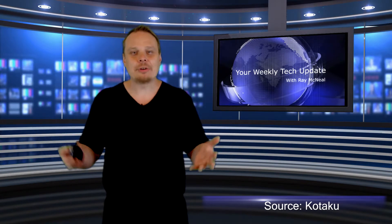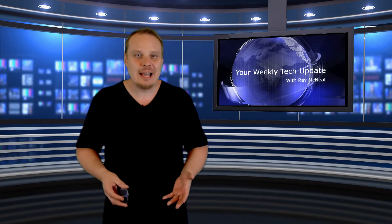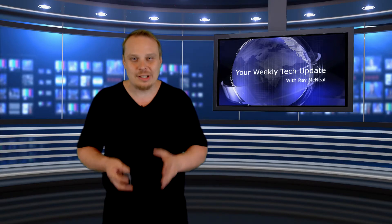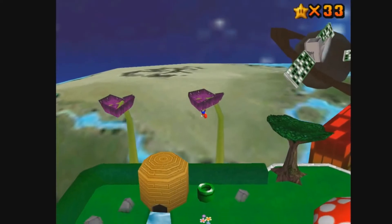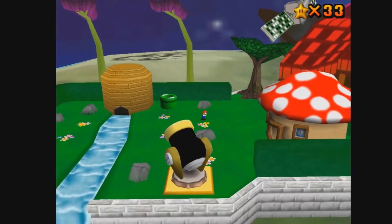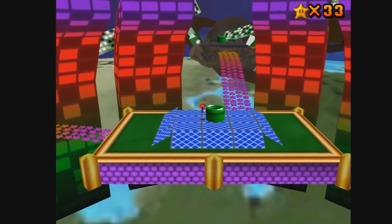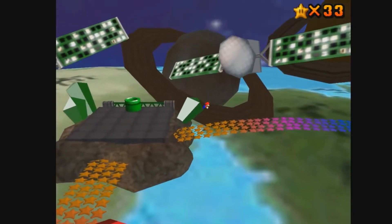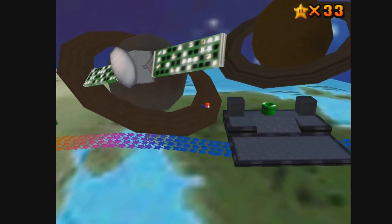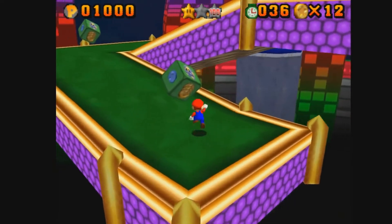Superstar Mario modder Kaze Emanuwar, whose work we've featured before, has a huge new project out: Super Mario 64 Land. It's an all-new Mario game based on Super Mario 64 that adds new levels, new bosses, new power-ups, and even new music. There's a catch, however — it's technically a mod for Super Mario 64, not a full standalone executable, so you're going to need a ROM to play it on your computer. But that's a pretty easy workaround in the age of the internet.